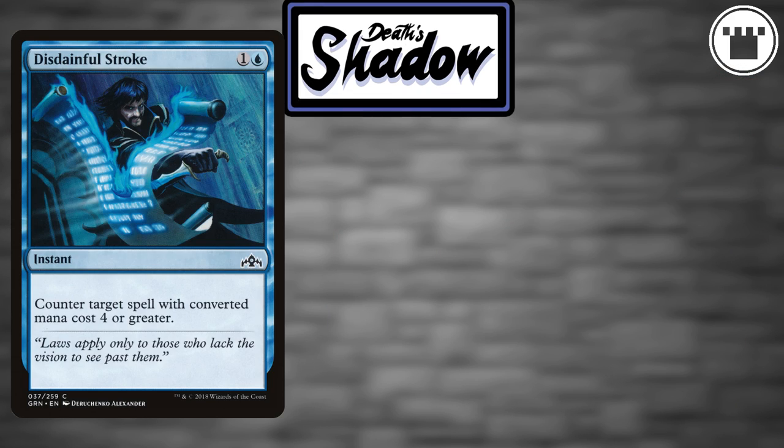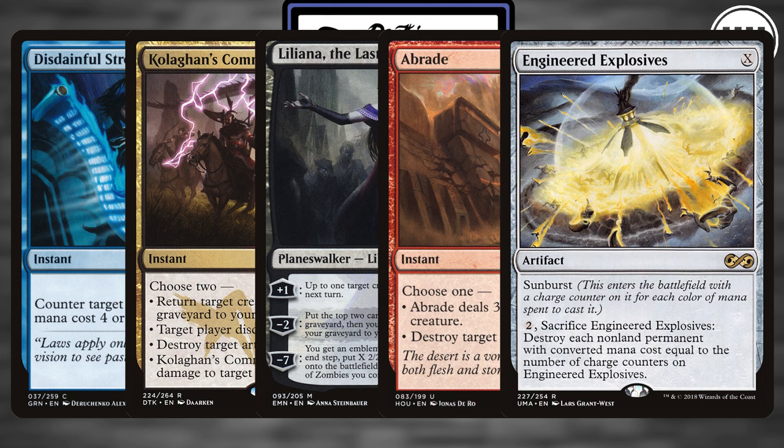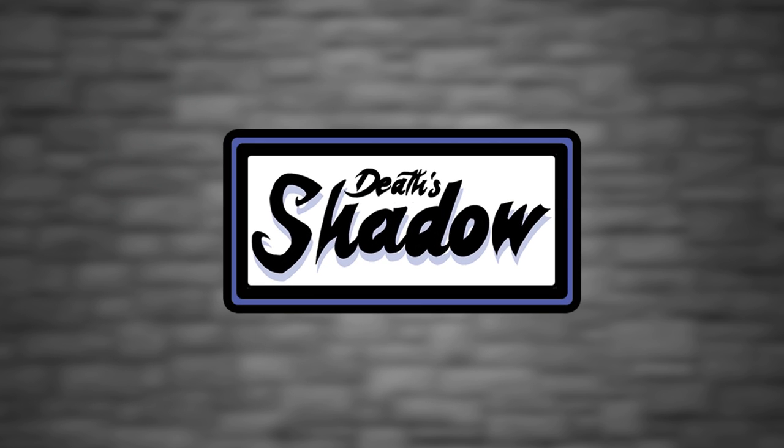The sideboard is a grab bag of good Grixis cards: Disdainful Stroke, Kolaghan's Command, Liliana the Last Hope, Abrade, Engineered Explosives, and so on. Grixis is a powerful color combination, so the right sideboard is going to switch up depending on your local meta, what else is popular at the moment, and so on.